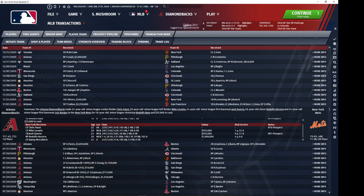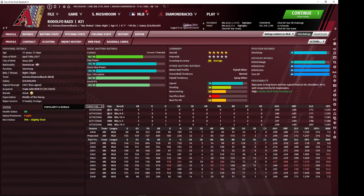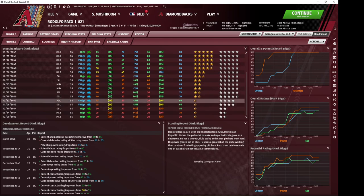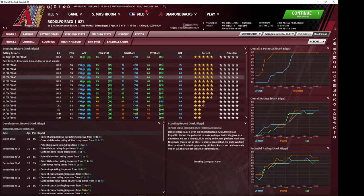Rodolfo Herrera was a very good relief pitcher at the time, probably on an expiring contract. And Danny McCulloch would have been another center field prospect. So I gave up a load of prospects for Rodolfo Razo, who was somehow only the number nine prospect in the league. I acquired him in 2035 — he was only a four-star potential prospect at the time, an all-around good hitter with top-notch defensive ability, and then he only continued to improve from there.